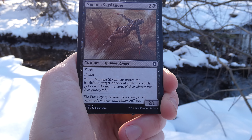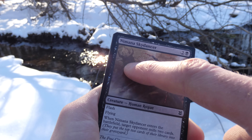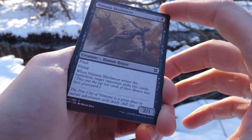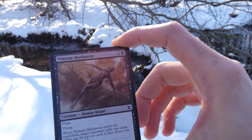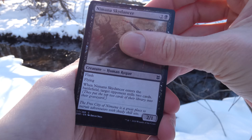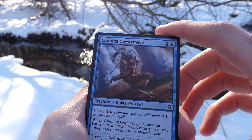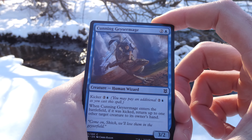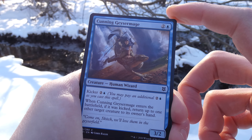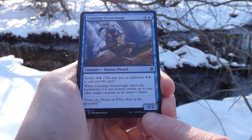It's an instant. Choose target attacking or blocking creature. Practiced Tactics deals damage to that creature equal to twice the number of creatures in your party. Your party consists of up to one each of cleric, rogue, warrior, and wizard. It's almost like Dungeons and Dragons — you can have a cleric, a rogue, a warrior, and a wizard. So if you got all four of them this will deal eight damage. It definitely makes you try to build decks based on parties. I like that.